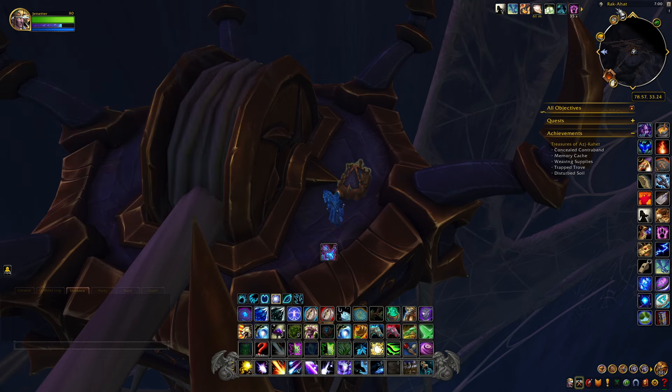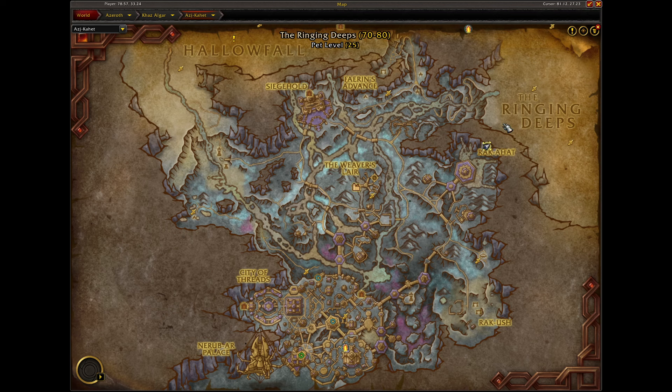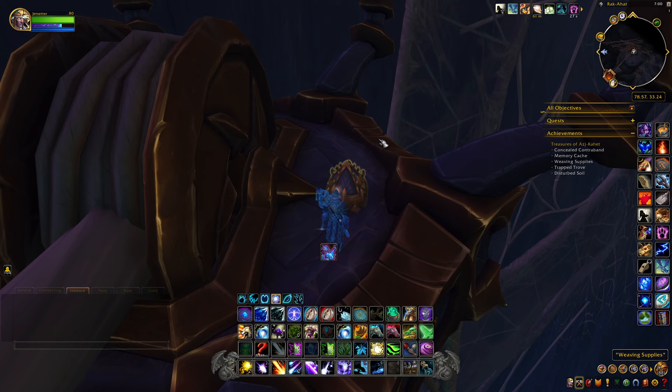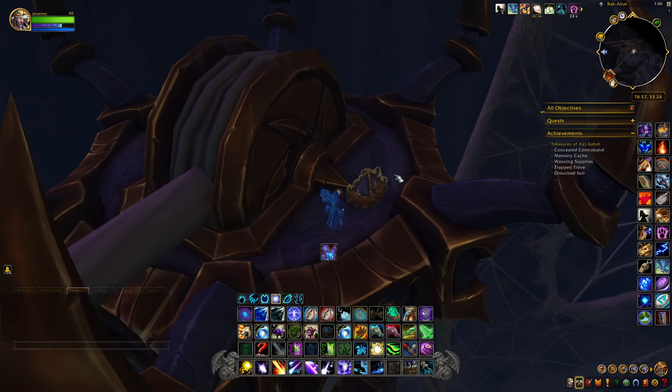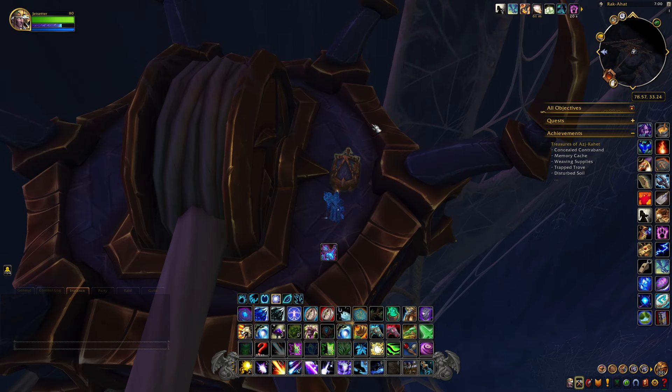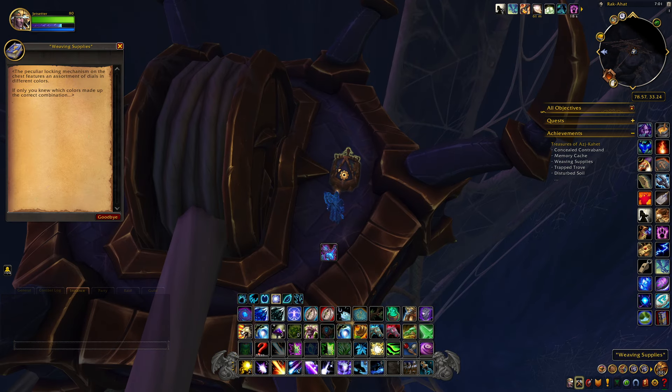Now where you want to come is Rock Ahat, which is located right here on the eastern part of the map right up in here. I'll put all the waypoints in the description below, but when you come to this location you'll notice on top of this spinning wheel is a chest called the Weaving Supplies.